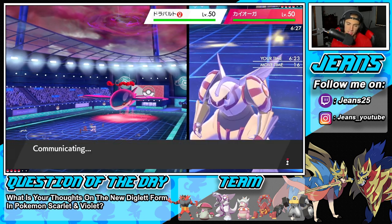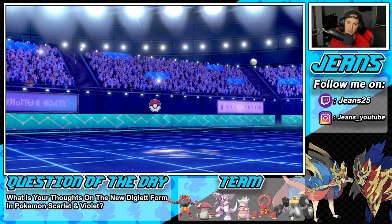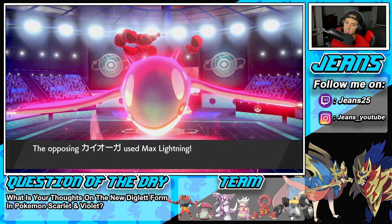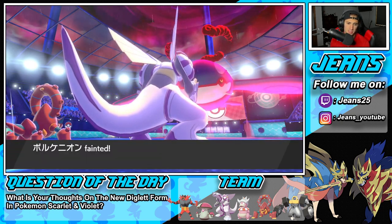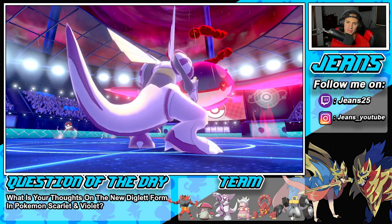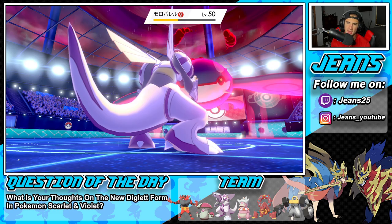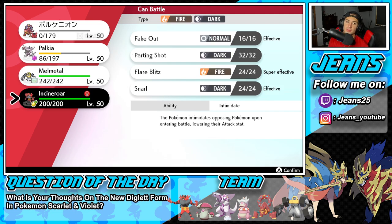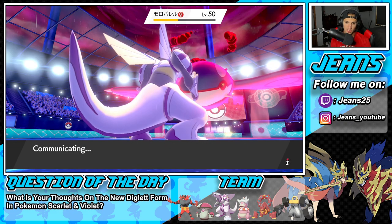Amoonguss — Earth Power flies, I'm looking for a special defense drop — I do not get it. He Lightnings into Volcanion. Even with that Assault Vest, Volcanion goes down. Now I'm worried about this trick room Amoonguss here. I could Fake Out right here. But in the Electric Terrain it can't put me to sleep, and it might Rage Powder. At this point I'm just going to go straight into Melmetal and Dynamax him to get my trick room value.